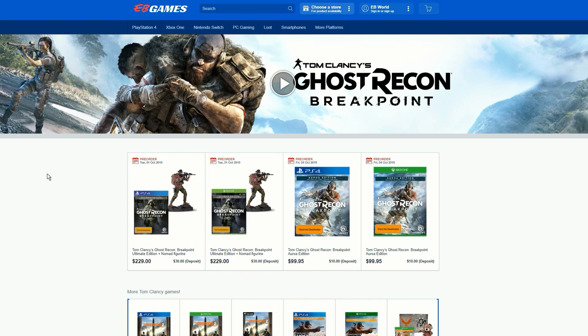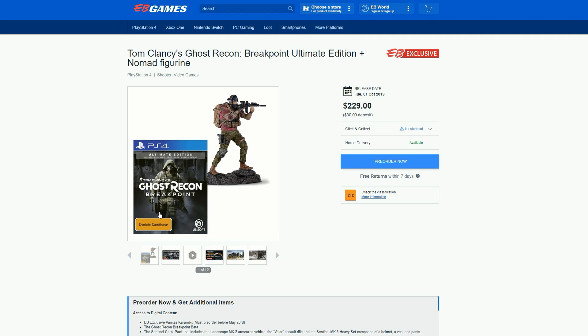We got the Ultimate Edition and also the Aurora Edition for PS4 and Xbox One. Let me know in the comments below which one you guys are thinking of getting. I've already pre-ordered today at EB Games in Australia — in the US you'd probably pre-order at GameStop.